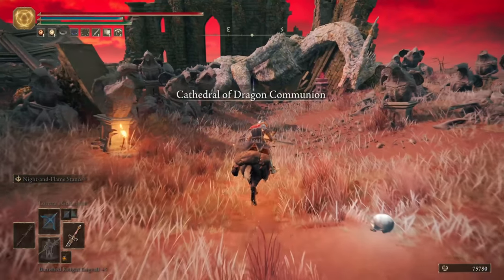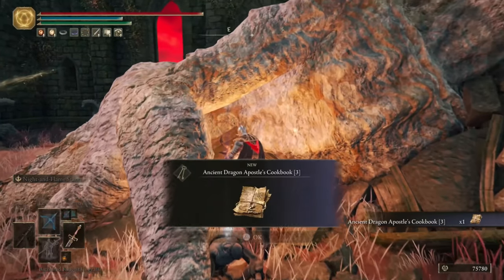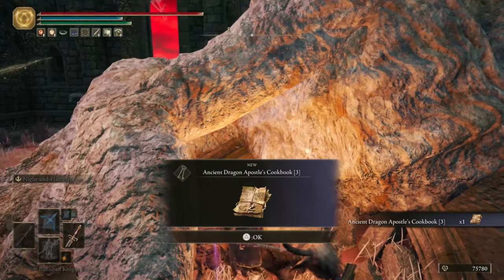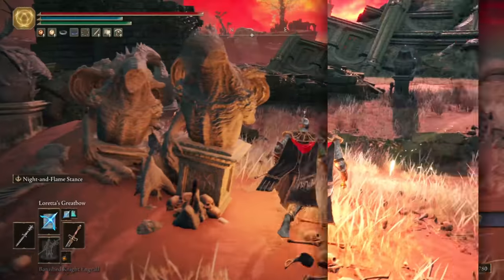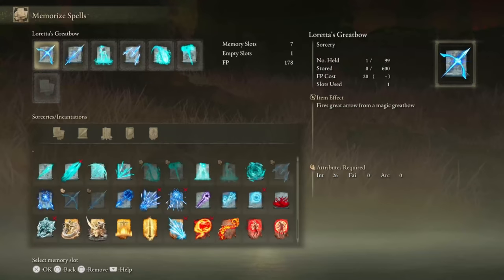I very nearly forgot to call out a cookbook just then as well. Literally right next to the altar, within the corpse of this dragon here, you can grab the Ancient Dragon Apostle's Cookbook 3. And with that dragon dead and that cookbook claimed, we can now move on to the next tip.